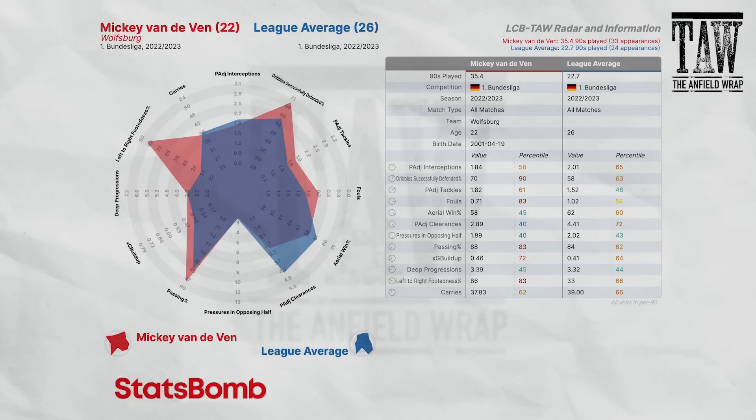Micky van der Ven — also in the Bundesliga at Wolfsburg, heavily linked with Tottenham but it hasn't happened. Really strong on dribbles successfully defended, goes to ground in tackles on a regular basis. Not terrific on aerial wins, but progressive enough to make you wonder whether he has a higher ceiling if he played for Liverpool rather than Wolfsburg in terms of how he uses the ball.